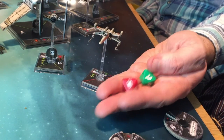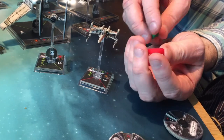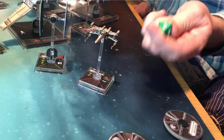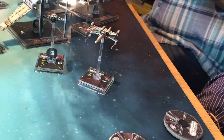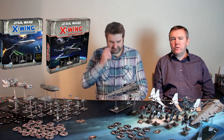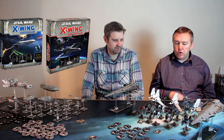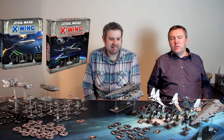Let's talk about the dice. There are two dice - a green defense die and a red attack die - with symbols on them. The red die has hits, criticals meaning lots of damage, and focus which you can change using focus tokens. Defense dice have dodge results. Different ships have different amounts of dice - aggressive ships have lots of red dice, defensive ships have lots of green. A TIE fighter shooting an A-Wing with two red dice against the A-Wing's three green dice is very unlikely to hit.